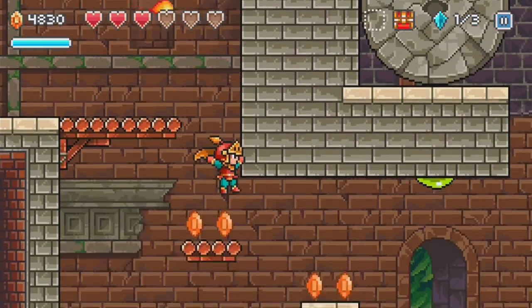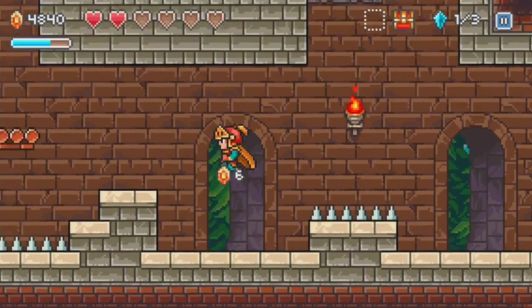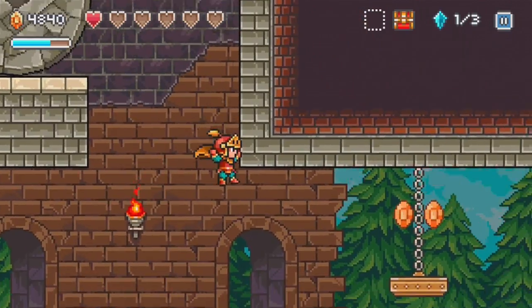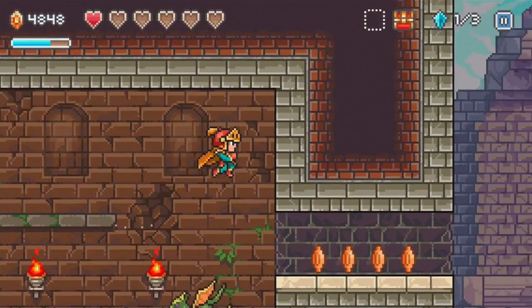Nothing else in there. What about over here? I need to check this. Nothing. I have to take a hit there just to see. Alright, there's a boulder up there, but I don't think there's any — really? Oh my god. Don't even. So much Indiana Jones, man — like, seriously.